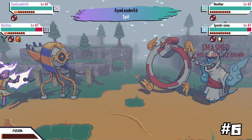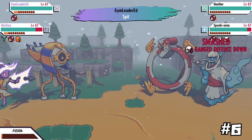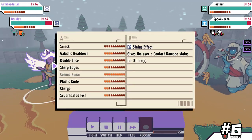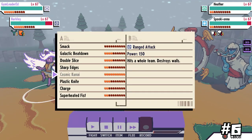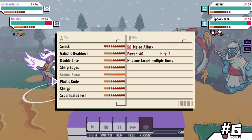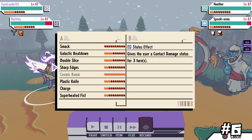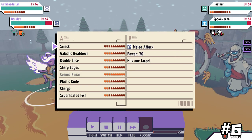Another interesting thing you should probably know is that not every cassette will immediately have all of its evolutions available just by getting them to five stars. Some cassettes will require the monster to know a certain move; others will require a certain time of day, etc. I do have a guide coming out later today that will explore all of these methods, so stay tuned for that.